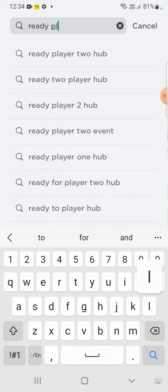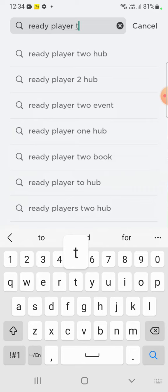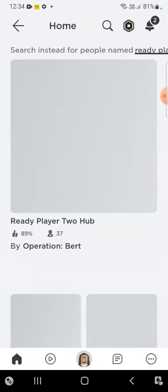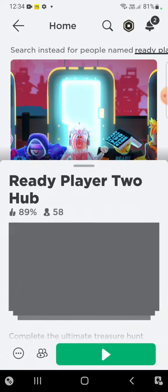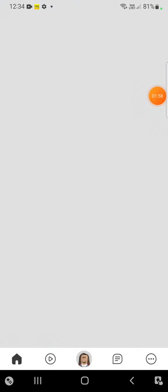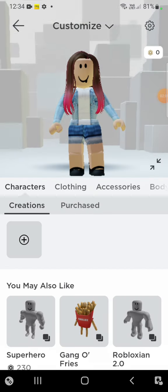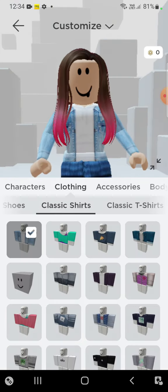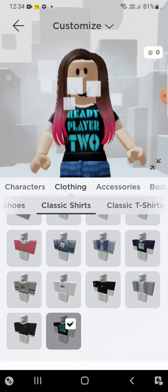Ready Player Two — just search that and this is it, this one. When you go in, just leave the game and go to the clothing section, go to the class section, and there you go.